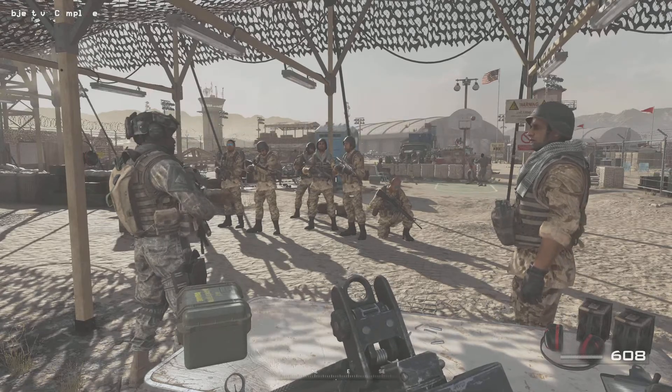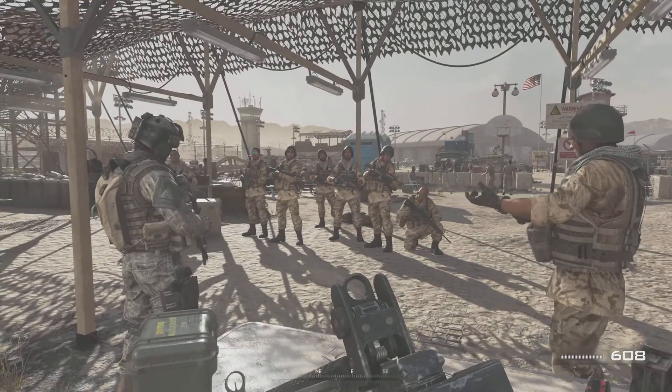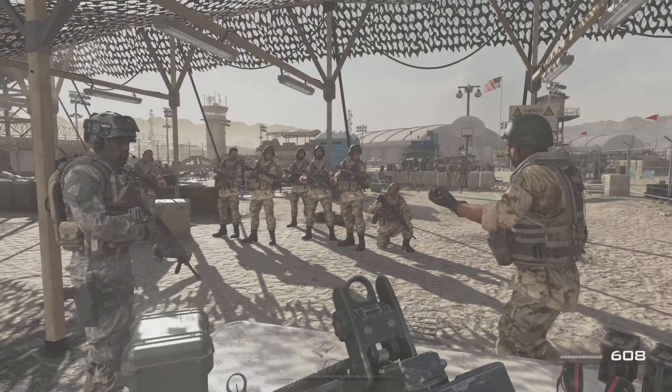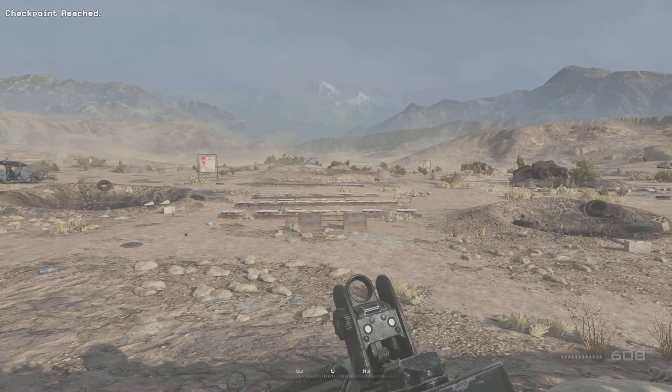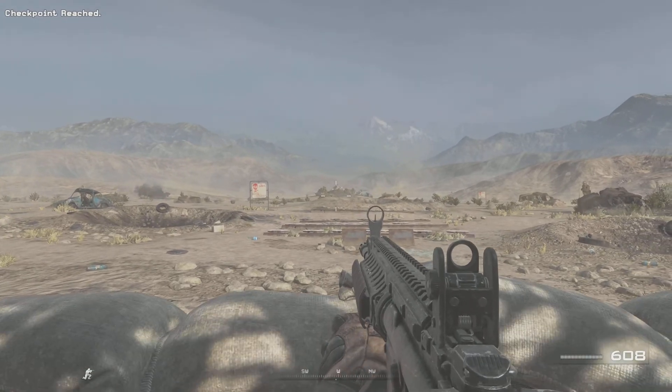You've got to pick your targets by aiming deliberately down your sights from a stable stance. Private Alan, show our friends here how the Rangers take down the target. Crouch first, then aim down your sights at the target.